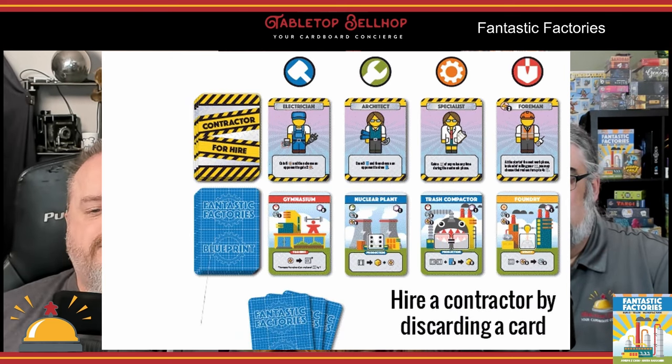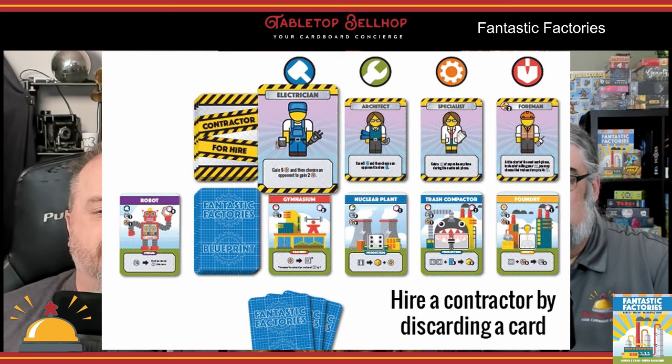Each round starts with a market phase where players either draft a blueprint or hire a contractor. Before drafting, the active player has the option to spend one resource to discard and refill one of the two markets — either the contractors or the blueprints. Blueprints are free, but contractors have to be paid by discarding a card from your hand matching the token above that contractor. Some contractors also require additional cost in energy. Contractors do all sorts of things like getting you more cards or resources, or giving you extra dice in the work phase.